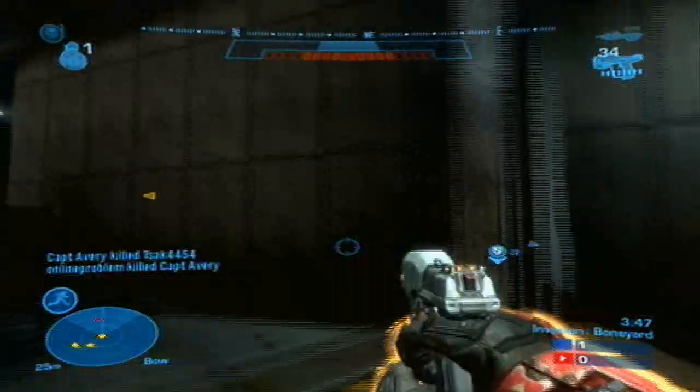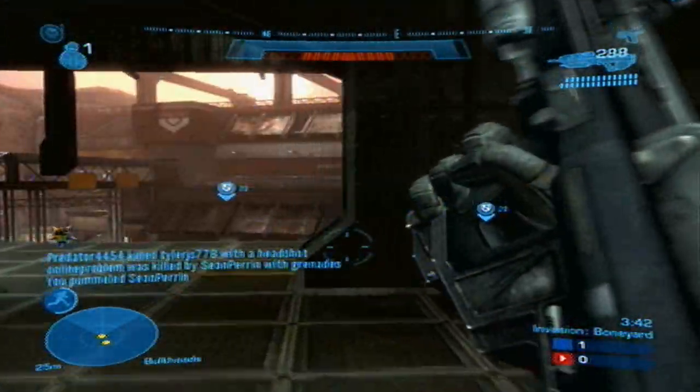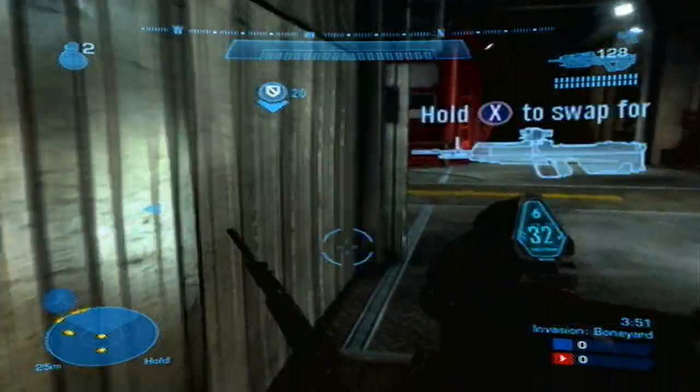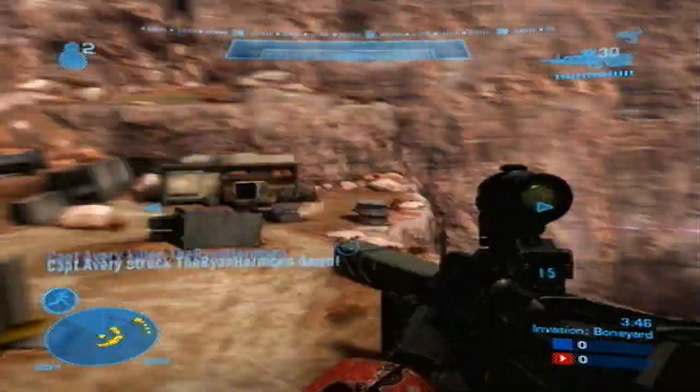When you know an enemy is coming near, switch to your Assault Rifle regardless of whether you are going to shoot or not. This makes a good tactic for all types of combat, but sooner or later you should just swap out your Assault Rifle for a DMR if possible and keep your pistol for close range combat.